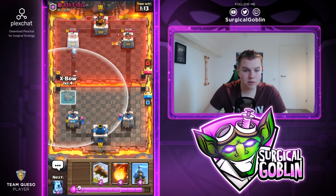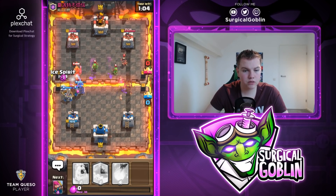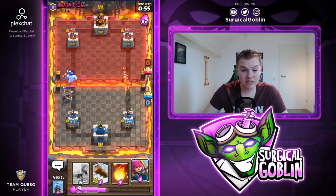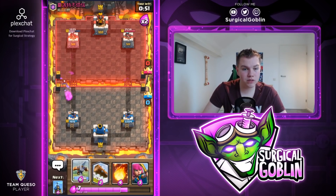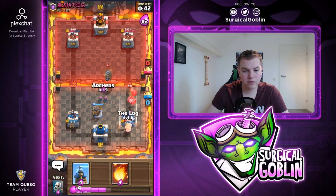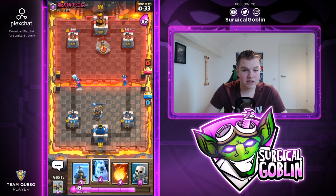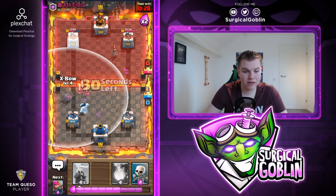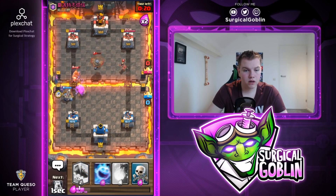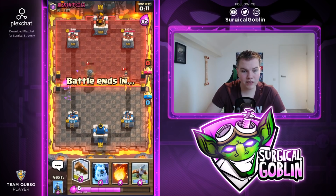Let's go with an expo right now — we actually played into his sprint so let's directly go with tesla as well and also skeletons. He'll probably zap to retarget but we need to watch out. Tesla is doing work, the expo is also slowly chipping away. The expo will actually take out the princess on the right side and get some more chip damage — that was a really good expo. I'll go with a defensive expo right here knowing he doesn't have a big spell to take it out. He goes with a flying machine — I'll go with archers and log his skeleton barrel and miner. The archers were able to take down the flying machine.